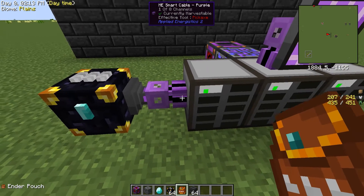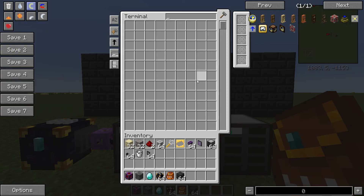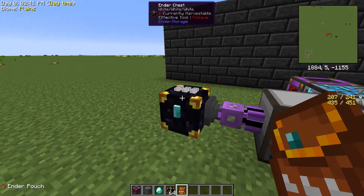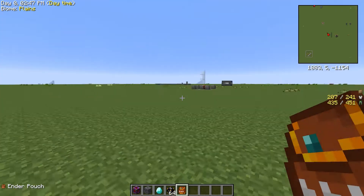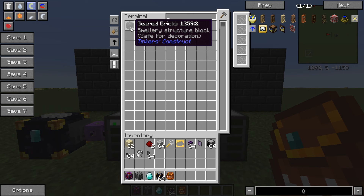We have a simple ME import bus here, hooked up with a cable, into a simple everyday ME system with a terminal here. You can see we have nothing in the terminal. I'm now going to step back, pop my seared bricks into here, and pop my iron ore in here, and so on. That will now automatically be sucked into this chest. It's completely being sucked out of the chest because we put it into this pouch right here — it's now in the chest. We can open this and see that we have seared bricks being taken to the chest.